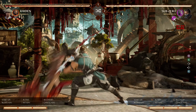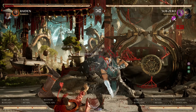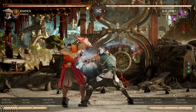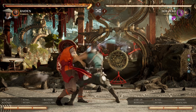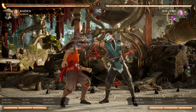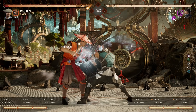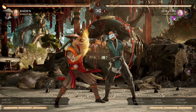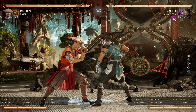This usually involves a string possessing an overhead ender that can be substituted with a high slide that's a low, so either the overhead comes out or the low. This is not a real 50-50 — it's fake. The overhead for this one specifically comes out at 21 frames, whilst the low comes out at 14 frames. There's a 7-frame difference, meaning you can fuzzy guard it and cover both options. If they use the slide, you get a full combo punish.